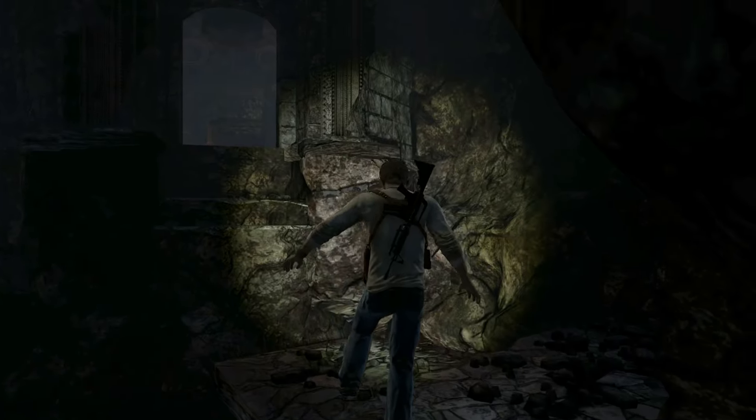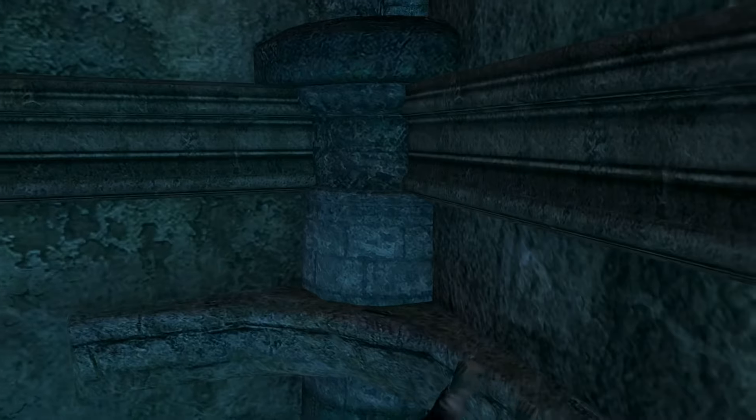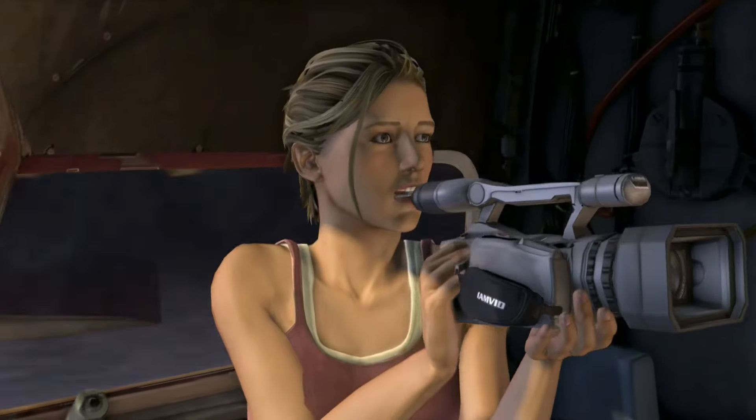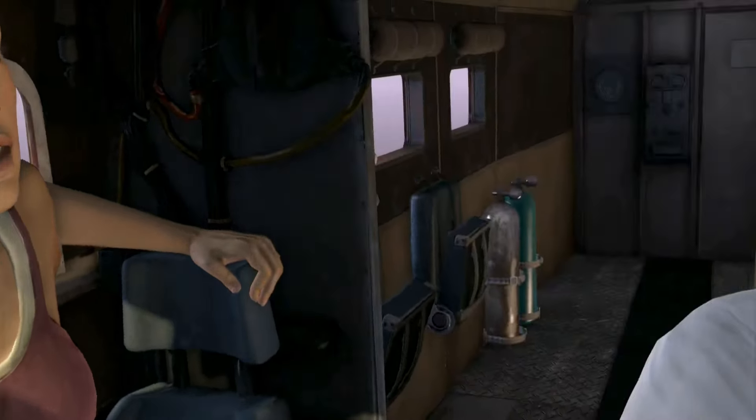Movement is dynamic and adjusts automatically based on the scenario. For example, Nate jogs when roaming around, but walks slowly on fragile platforms, and sprints when in peril. When using the stairs, his body adjusts for the steps. It helps make movement feel smooth and natural to control, and it's able to handle consecutive actions with ease. The nuanced facial animations bring the characters to life and greatly enhance the dialogue and emotions.